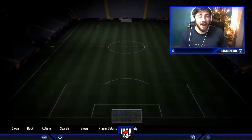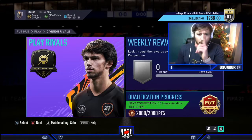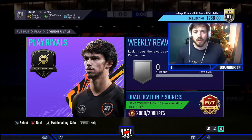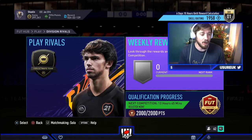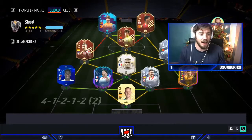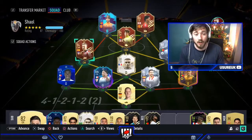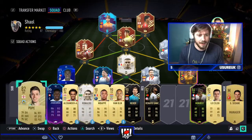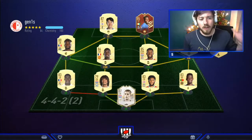Let's go into Div Rivals. As you can see just above my face cam, 1,958 skill rating — I'm just in Div 1 by two or three matches. So we're playing the bottom end of Division 1 opponents, which is a pretty good test. I feel that's important when testing these players. Let's take on our first opponent.